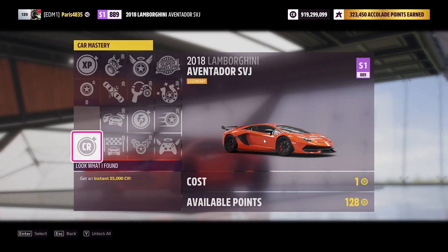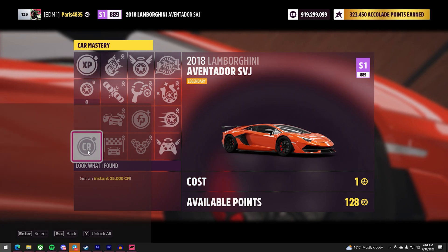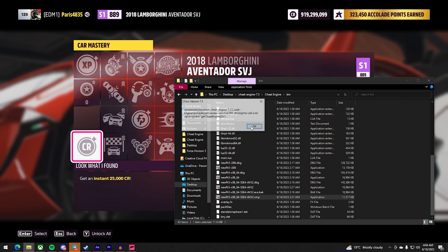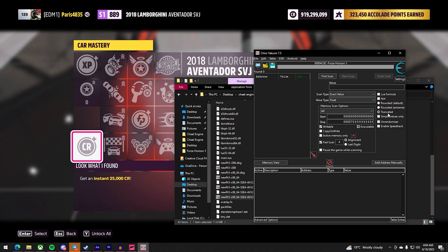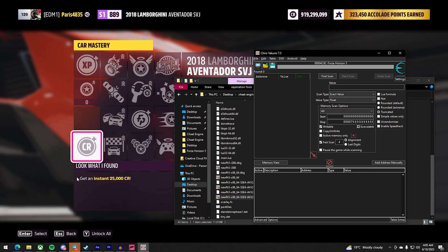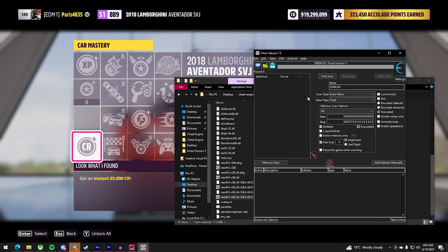In car mastery you can see all the unlocks — for example credits, Forza Points, and XP. Now open up our custom build of Cheat Engine. Search for Forza Horizon 5 and open it. Change the value type to Float and Truncated — that's very important. You can see that to unlock a skill we get an instant 25,000 credits, so type in 25000 with two zeros after the dot, then press Scan.